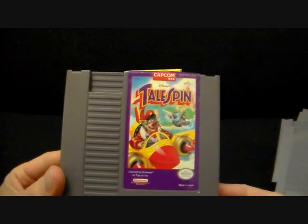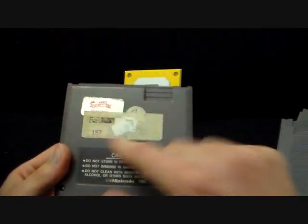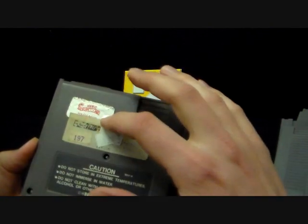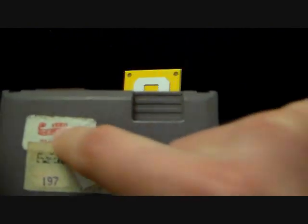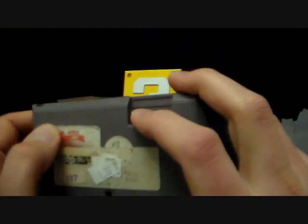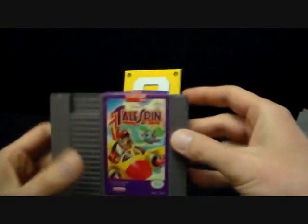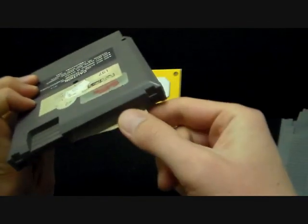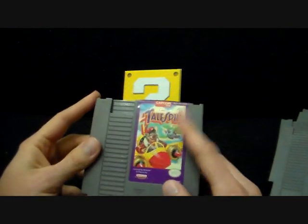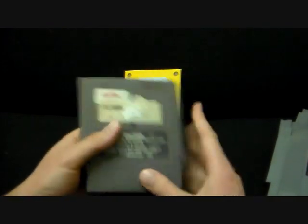We start with Tailspin from Capcom. This could be a bit of a problem — it shouldn't be hard to replace the back case if I need to. I'm concerned about this sticker here; this one looks like it might be trouble. These old-school video store stickers. The Tailspin sticker itself is a bit rough, but I didn't have the game yet and I do now, so that'll do until I find a better condition one.